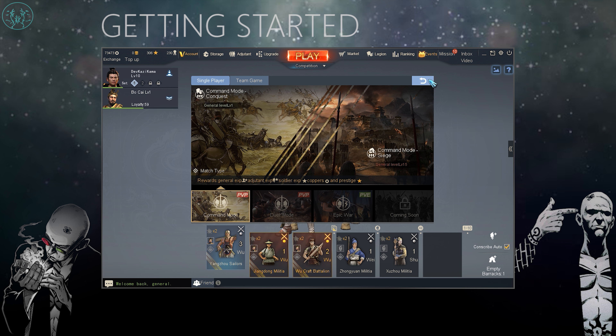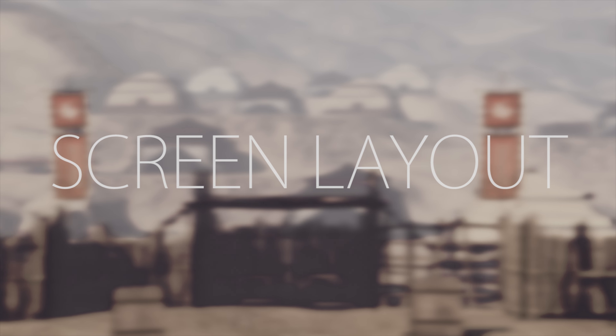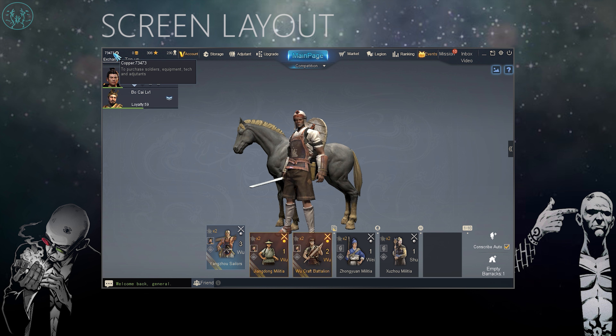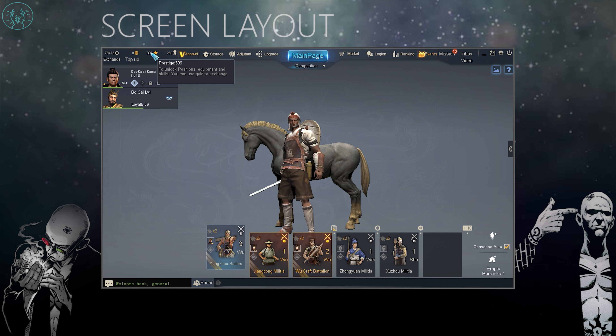When you finish your training you'll probably be looking at a screen like this. You can close this window by clicking in the top corner. I'm going to do a quick rundown of what's on the screen, starting from the top left and working down. First of all you've got your money — this is copper, which is what you're going to use to buy new things. Then you've got your gold, which is essentially the purchased currency you can buy from the in-game store.